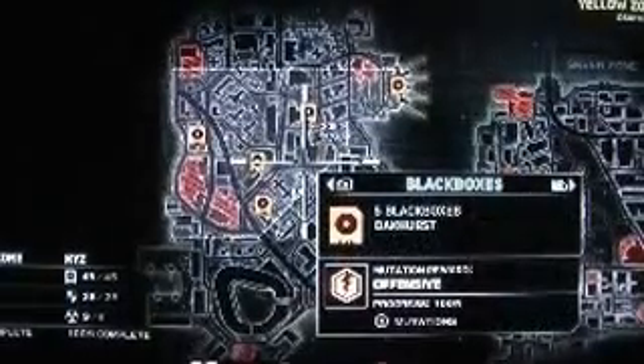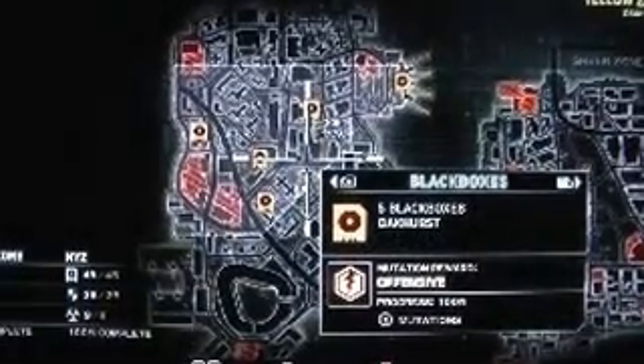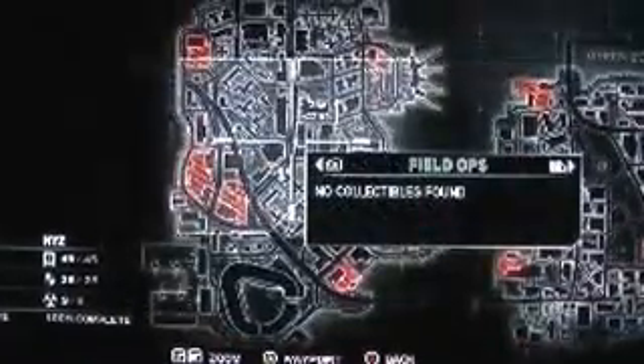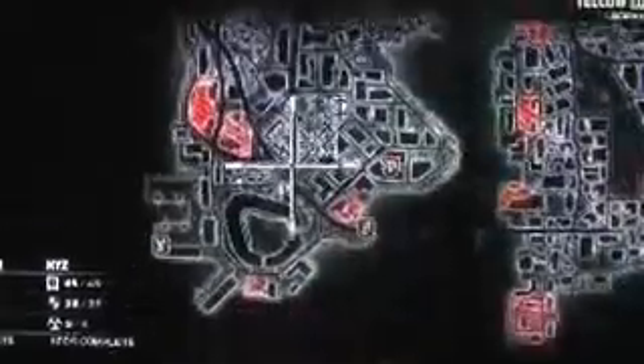Black boxes — there's five in O'Cursed, and it gives you offensive. Then field ops, there are none. So there's just black boxes in O'Cursed.